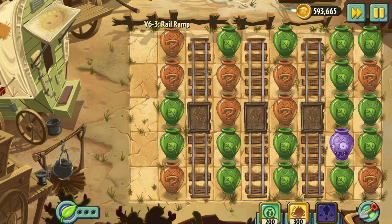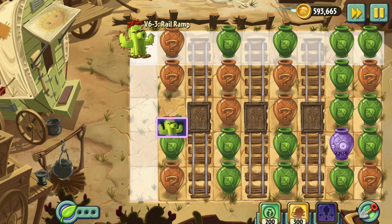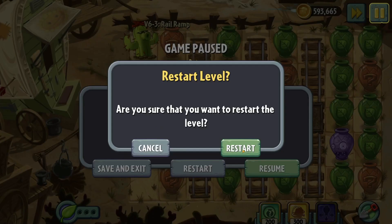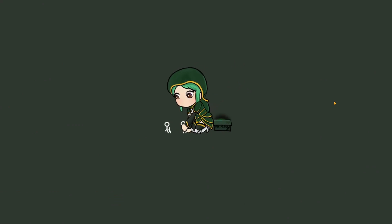How were we meant to deal with the bulls? I think what you're meant to do is put something in the Minecart up in front and trigger them right away. The top row only has one zombie in it — that feels like a good place to start. I'm gonna put the Shrinking Violets in the Minecarts so I can choose when to use them. I meant to put the Walnut there, not the Cactus — I'm gonna restart.